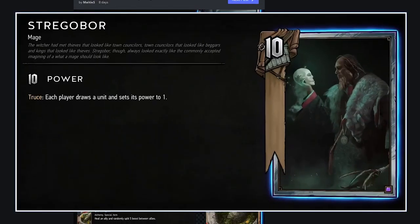Stregobor: neutral 10-strength silver unit — Truce, each player draws a unit and sets its power to one. This is really interesting. Truce means no players have passed. You'd use this in a deck where you don't care that the power gets set to one and you're just trying to draw cards or win a long round — it's like a half Avallac'h but with a 10-strength body. I expect this to be played in a lot of combo decks and spell-heavy or Axemen decks. Really strong card.